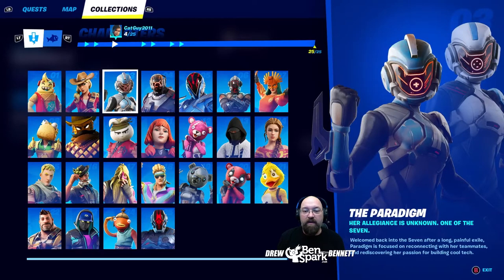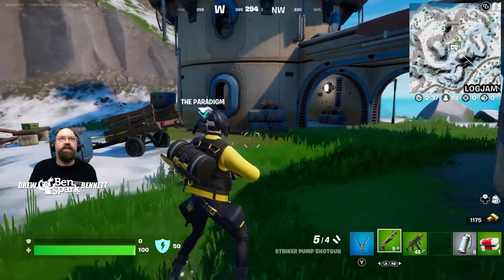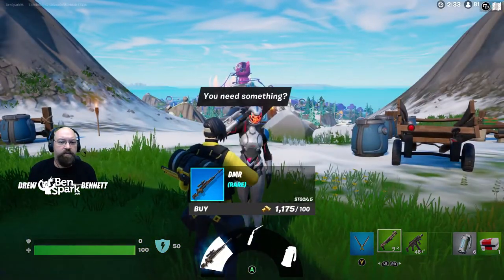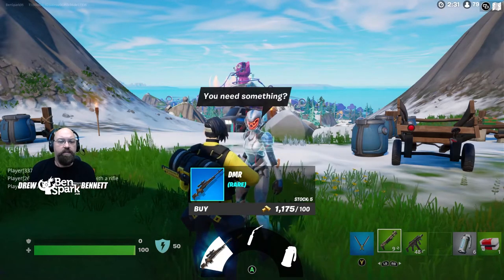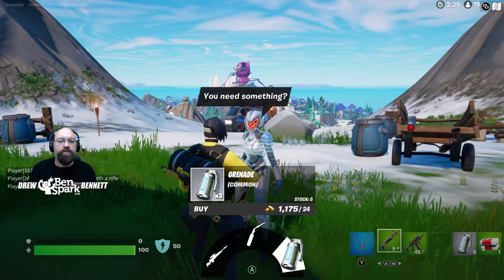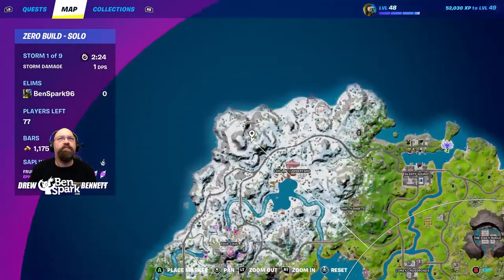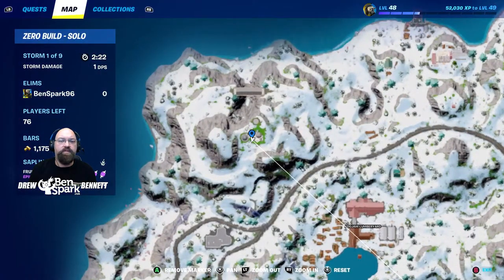Character number three is the Paradigm. Her allegiance is unknown — one of the seven. Welcomed back after a long, painful exile, the Paradigm is focused on reconnecting with her teammates and rediscovering her passion for building cool tech. The Paradigm can be found at 7 Outpost 2, which is above Logjam Lumberyard. You can buy a DMR, a repair torch, or some grenades. On the map, she is right there.